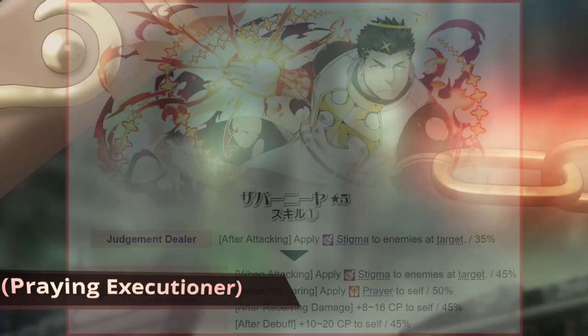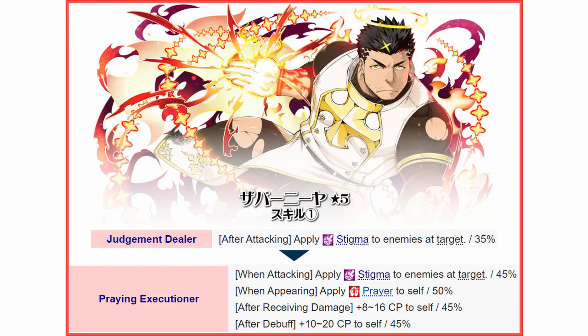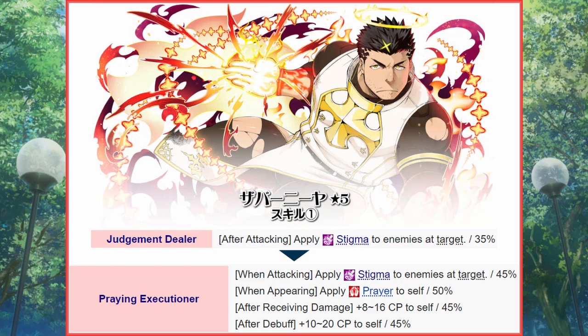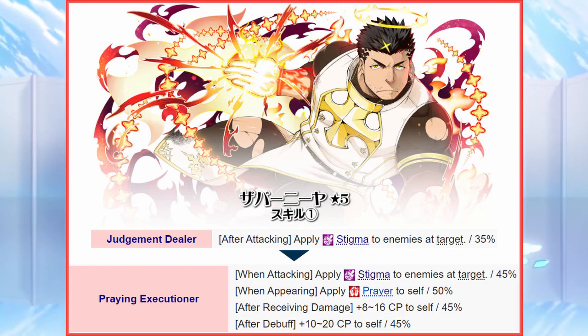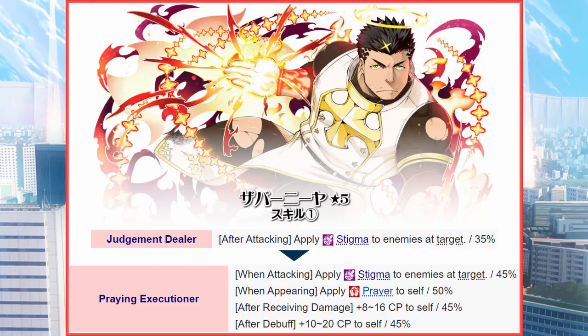Next, I'll be covering Volume 2 of skill-specific evolutions, starting off with regular Zabania 5-star's skill-specific evolution for Judgment Dealer, which can be translated as Preying Executioner. Raising the activation rate of Stigma infliction to 90% and changing its trigger time to immediately before attacking ensures Zabania has a near-permanent damage boost, joining the ranks of other damage-dealing 5-star cards. Prayer on Appearance ensures Stigma is guaranteed for the first 5 turns and also raises the chance for his Attack Up to self. Lastly, 2 new effects that increase CP when debuffed and when struck at 90% speed up his ability to gain his burn-inflicting charge. Zabania has advantage against units due to his Stigma and Burn, so this skill evolution lets him enjoy these advantages more frequently. Note that he has no intrinsic way to mitigate damage, so pairing him with a unit that can supply healing and damage attenuation will enable him to more safely exploit his CP-increasing skill effects.